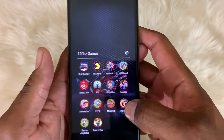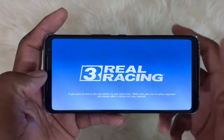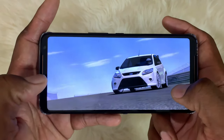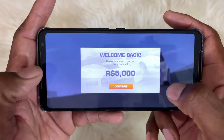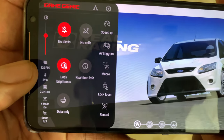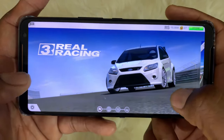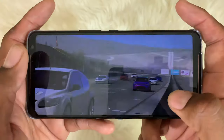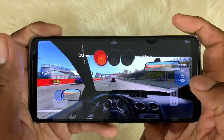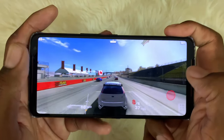Going to the popular games — these are all 120Hz. Let me show you Real Racing 3 real quick. I like this one because I can use the air triggers for my brake and gas. In the Game Genie overlay, it shows 120 frames per second — that's how I know the game is running at the frame rate I want. I customized the air triggers so the right one is gas and the left is brake.